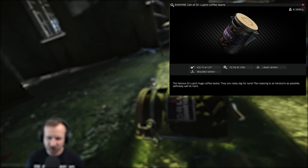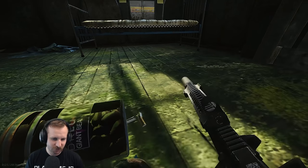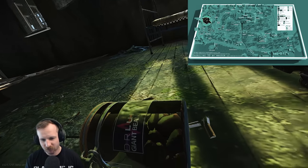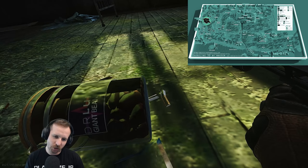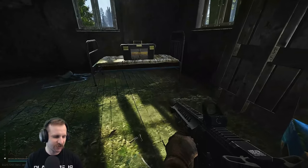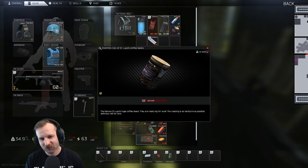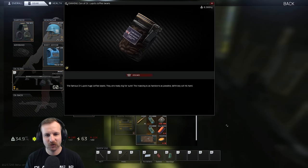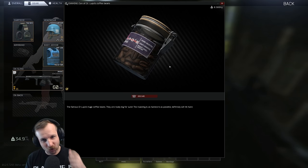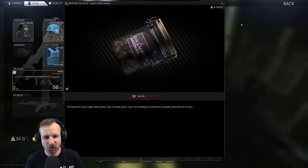Dr. Lupo's Coffee Beans has been a big issue for a lot of people, but they've apparently boosted the spawn chance. Fixed spawns include inside the Western House — the Chairman's House on the Swamp, which is the greenhouse overlooking the swamp in Shoreline. You can also find it on the wooden shelves in Factory. Otherwise, farm every hidden stash and duffel bag you know. Also check all Scav backpacks whilst farming other items — you might get lucky.